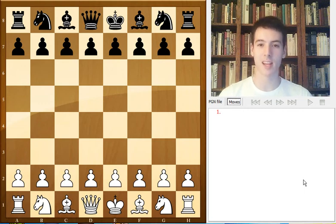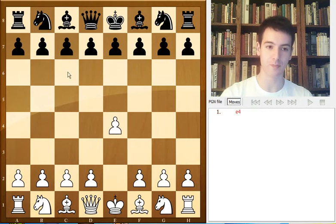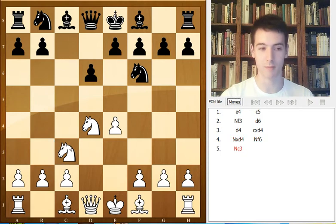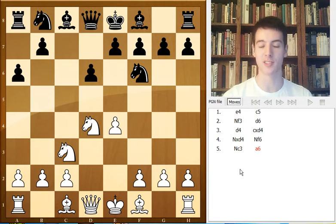Today I'm going to analyze the game Fabiano Caruana against Hikaru Nakamura from the 4th round of the Tal Memorial, which is taking place right now in Moscow. Caruana was white and started with e4, c5, knight f3, d6, d4, cxd4, nxd4. In round 2 of the tournament, Nakamura again played knight off against Caruana, and he lost against Gelfand.